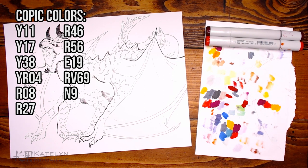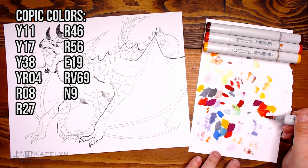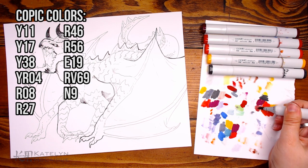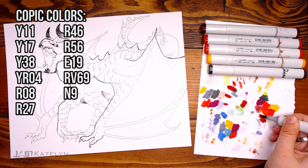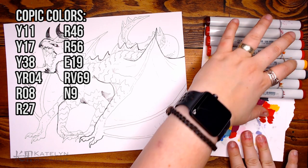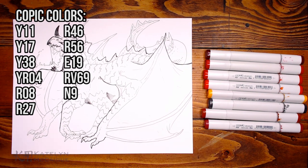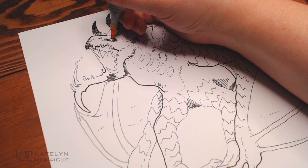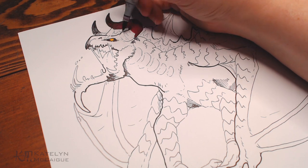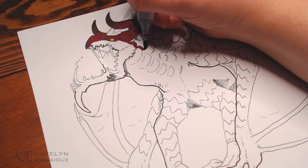It's time to jump into the Copic coloring. I wanted hot red fiery colors, so I got a couple of different oranges, reds, and yellows. I realized one of my yellows was really low — I already ordered the refill. I ended up having two yellows on my list because as soon as the first one ran out I had to switch yellows for the remaining areas. Don't worry, the refill is ordered, but I really need to go through and start swatching my Copics to see which ones are dying.